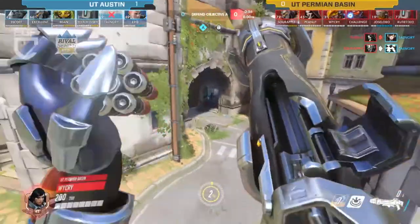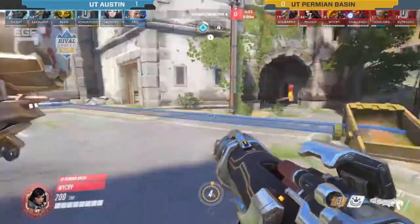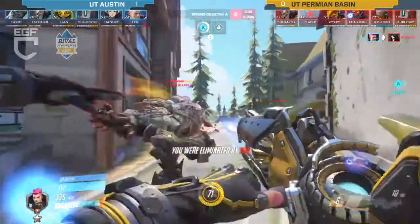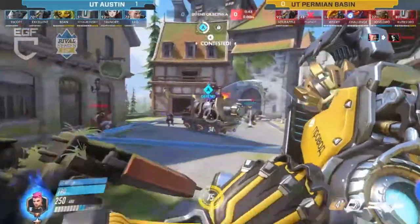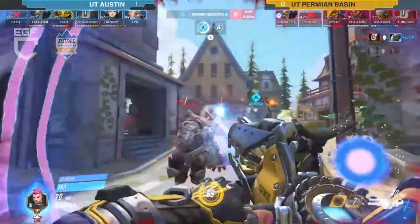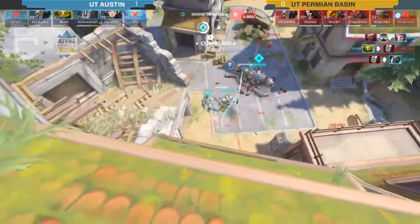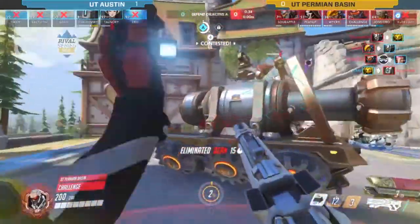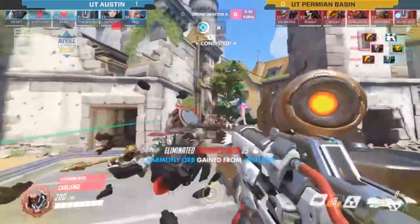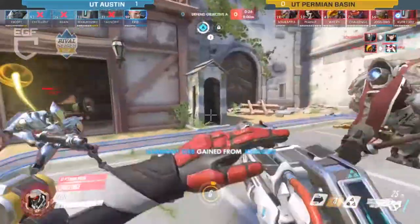Earth is in the back by himself — he's not going to survive. They are jumping in though — we're going to see a fight on the point. Earth Shatter comes out for Permian Basin; I think they're going to be able to clean it up. The D.Va mech is going down — one, two swings — she goes down, and yeah, that should be Permian Basin's point now.